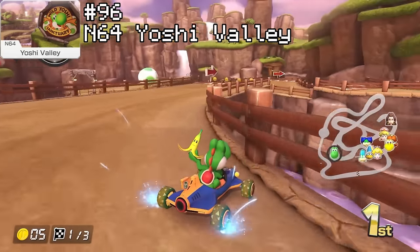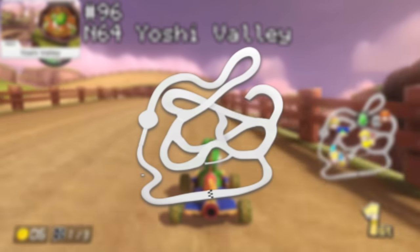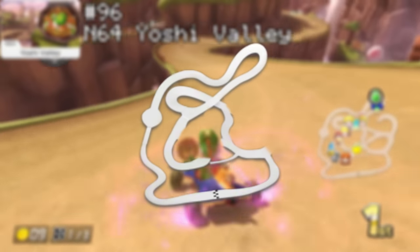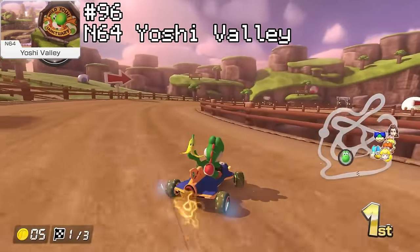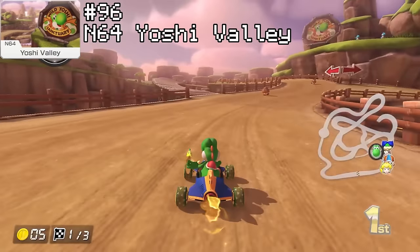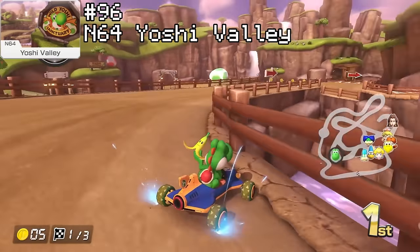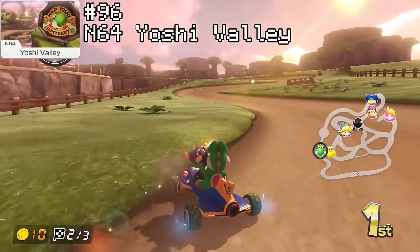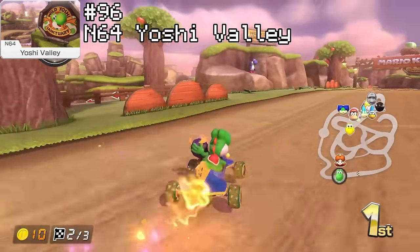The one thing this track is supposed to have going for it is its whole multiple paths gimmick — there's a whole gazillion amount of different routes you can take. But if you shorten it down to the ones that are actually useful, it's pretty bad. The bridge is always going to be your go-to as it's the fastest, and on rare occasion you'd want to take the cave path for some coins, but 9 times out of 10 you'll only be taking the bridge route. And I don't want to hear a thing about that egg — it's just a heavily watered down version of the Calamari Desert train. The Calamari Desert train is funny, yet the Yoshi egg has not provided me with an ounce of comedic value.